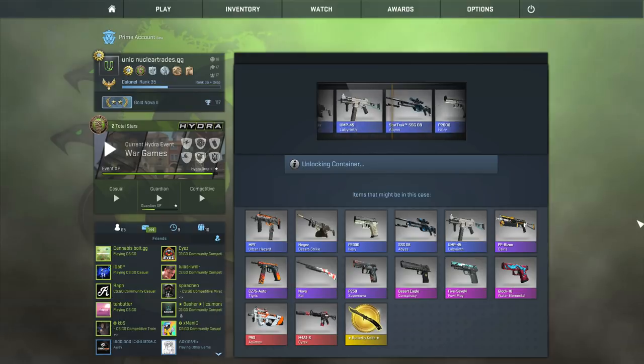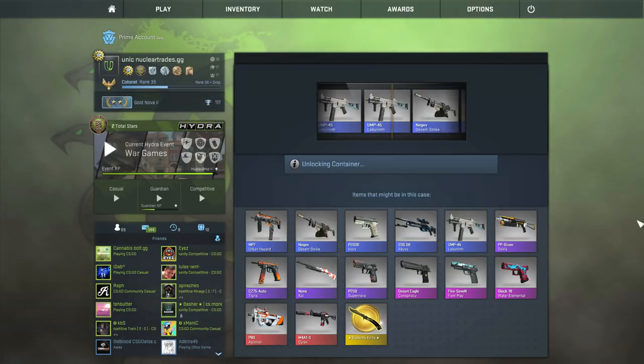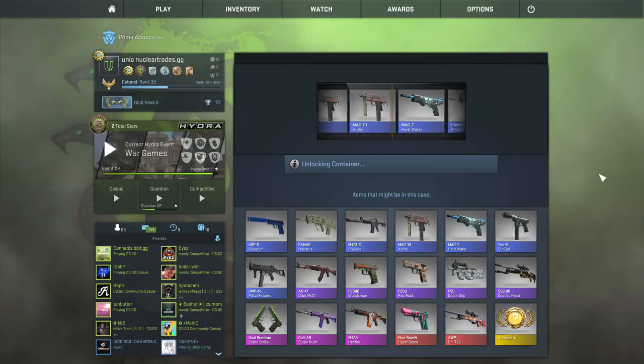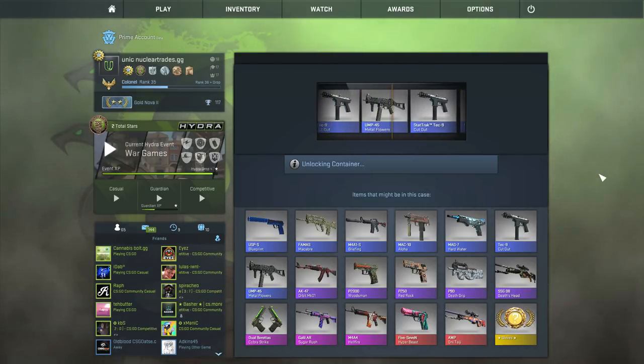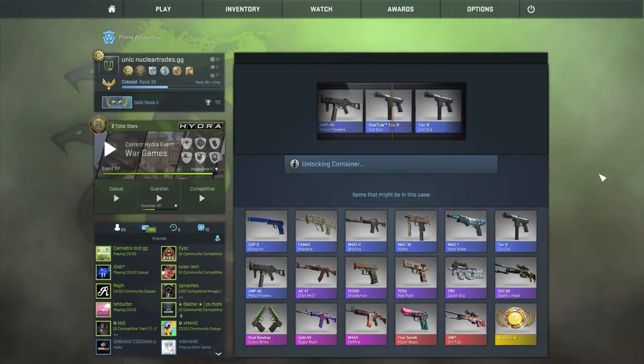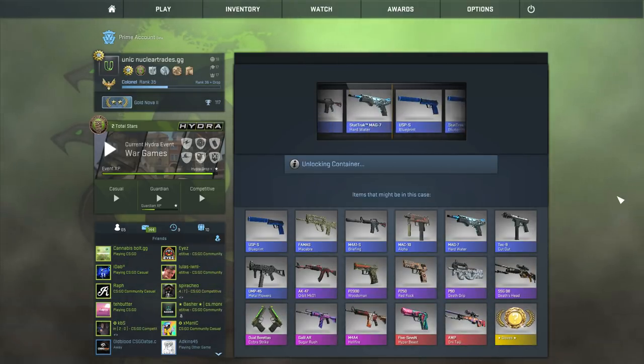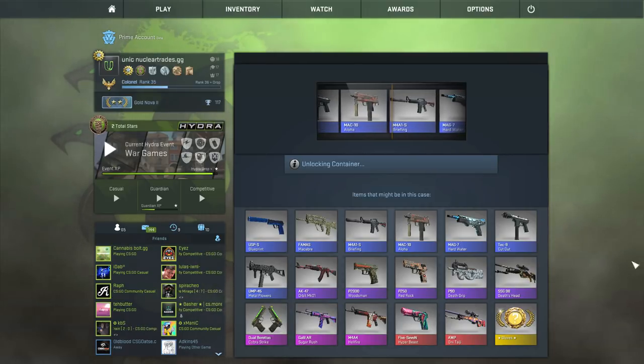Operation Breakout case - I love butterfly knives, like actually they're so nice. Another pink, not bad. Now just give me a butterfly knife - fade stat track factory new, nice knife. Operation Hydro - I saw reds and pinks all go by there. We're gonna get - the last Operation Hydro one. I like the reds in this case, I like the gloves. I just want gloves honestly.